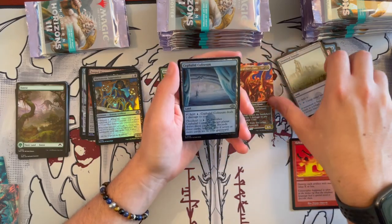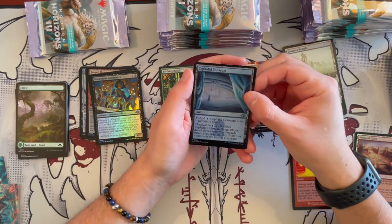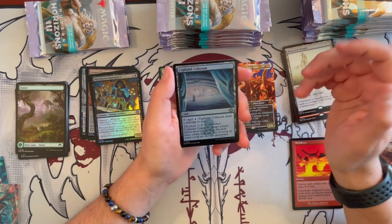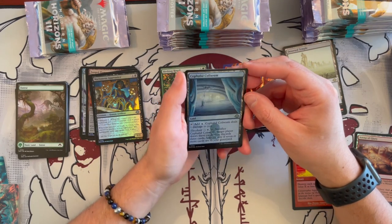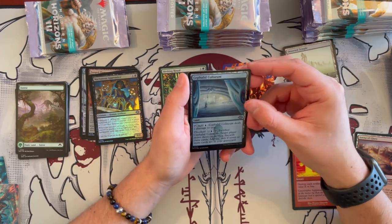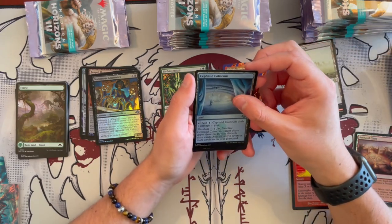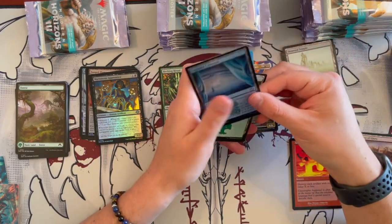And then we have Cephalid Coliseum foil — it's a land. Taps for 1 blue and deals 1 damage to you. With Threshold, pay 1 blue, tap, sacrifice this card, and target player draws 3 cards then discards 3 cards. Activate only if you have Threshold. Not bad — it's okay.